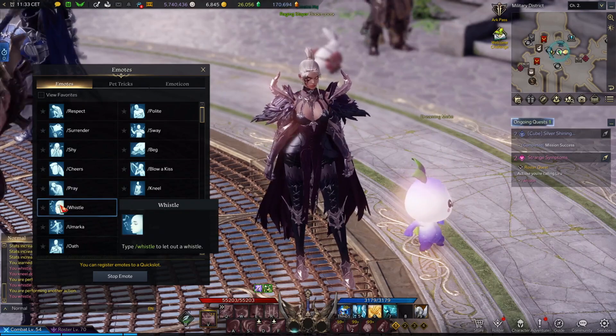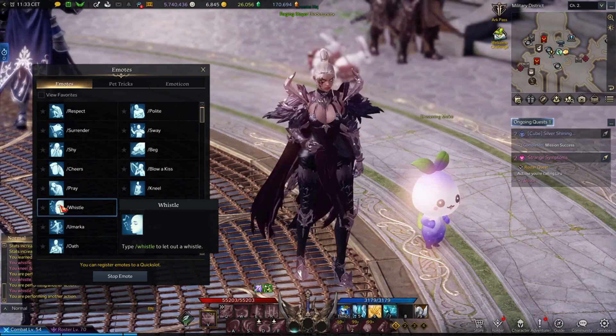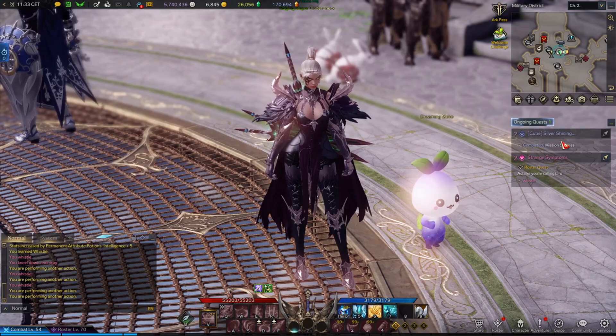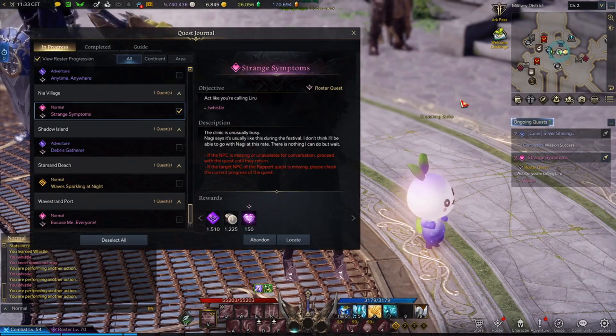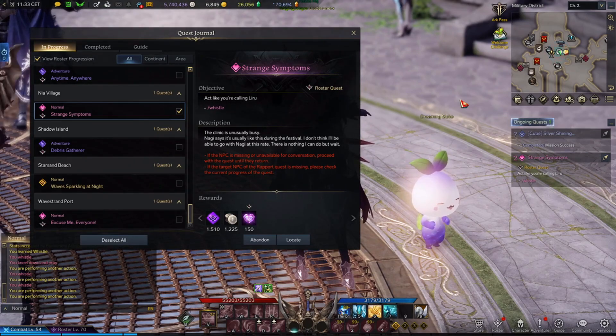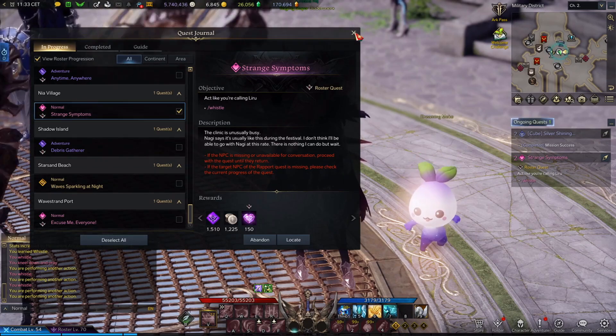This is Whistle — it sounds pretty good, right? Like I said, a reason to get Whistle is pretty simple: you can see on the right side of my screen there are some quests where you need Whistle to finish them, and another reason — you'll be able to whistle in the game.